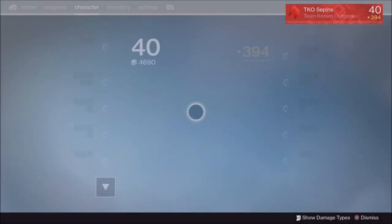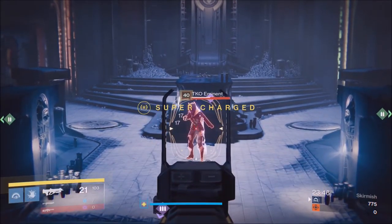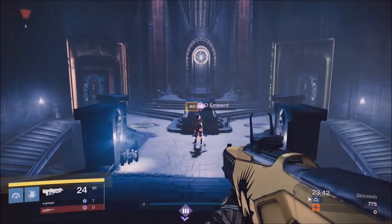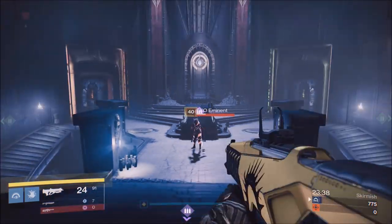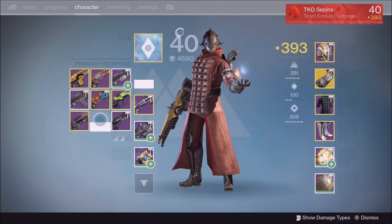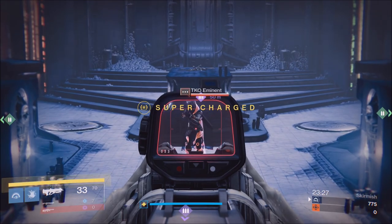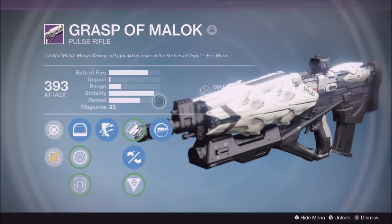Now check out the body shot damage difference. Keep in mind, I made sure my brother had max armor on his hunter, so you're seeing this on a max armor individual. With the Blind Perdition, if someone doesn't have max armor, you'll be able to four-shot body shot kill them. However, that's not true with the Clever Dragon — so that's something to consider, because look at that very minimal health. Now if someone's running a titan with max armor, think twice. That's just never happening — they don't even die. You can unload your whole gun on them and they won't die.